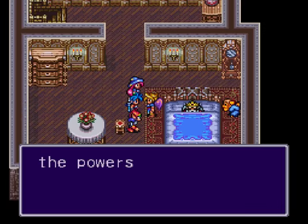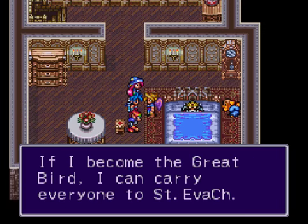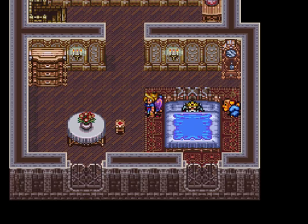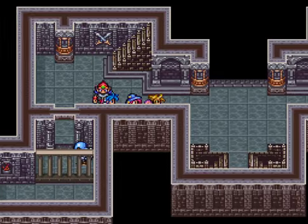In the basement of this castle, the powers of the Great Bird are sealed. If I become the Great Bird, I can carry everyone to St. Eva Church. Let's go, everyone. Well, this is quite interesting to say the least. We can now head over to the basement.